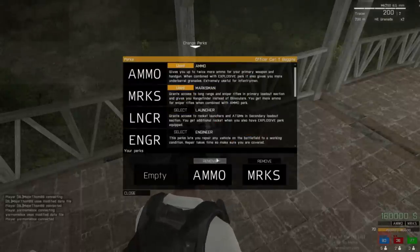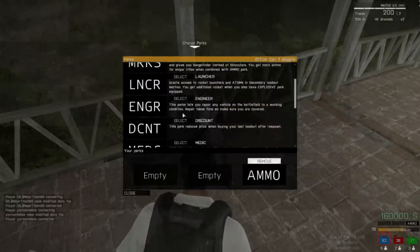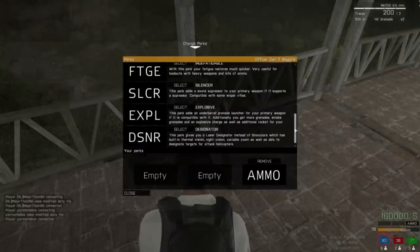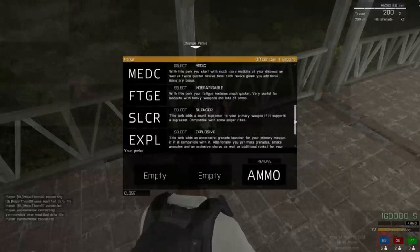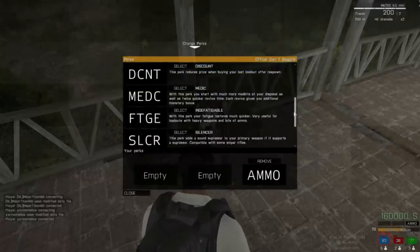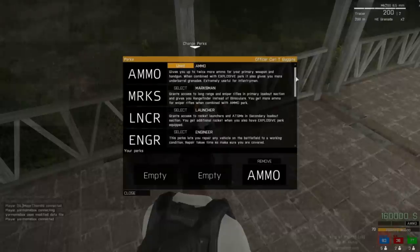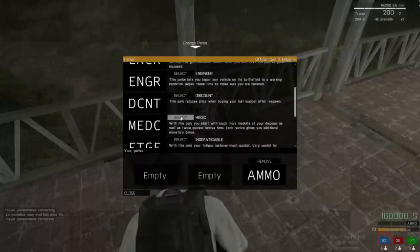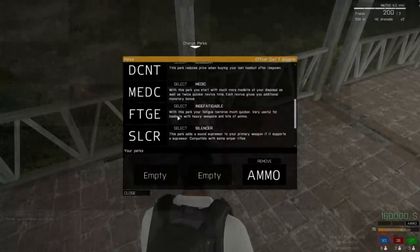Each new soldier starts with one given perk. They are interchangeable and free. However, to unlock multiple at a time, you must purchase the second unlock slot for 10,000 and the third for 100,000. Perks are symbiotic with each other, making stacking them invaluable to your soldier. Once you purchase the two perk slots, like permanently bought weapons, they will stay forever and never need to be bought again. These two slots should be your first major purchase in King of the Hill.